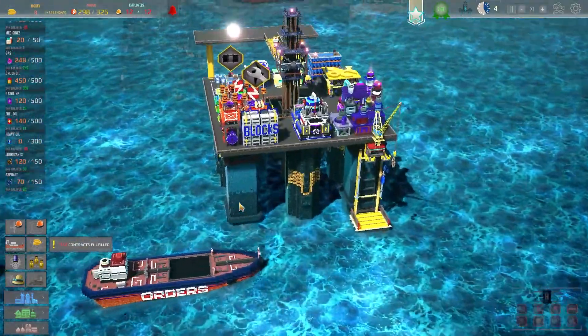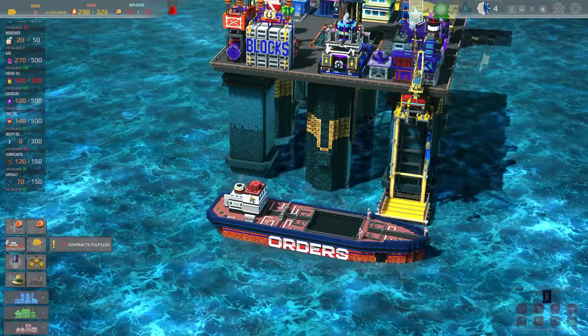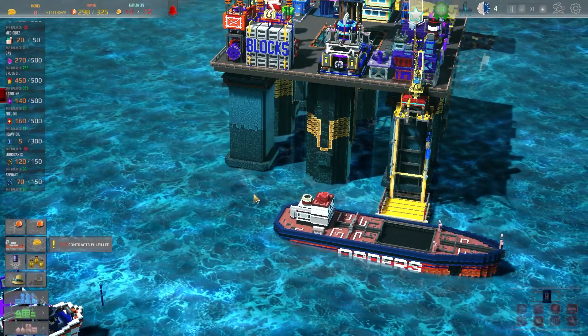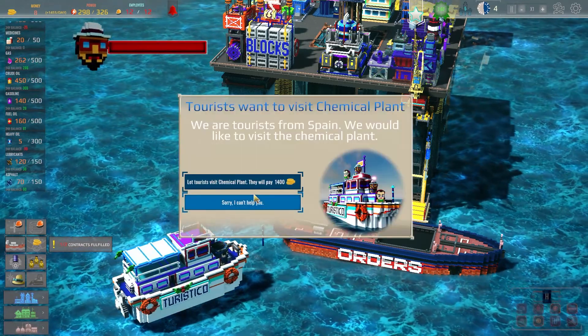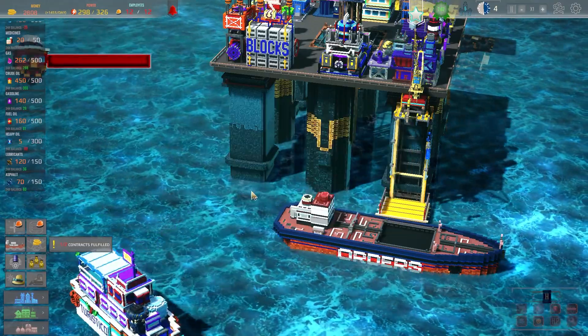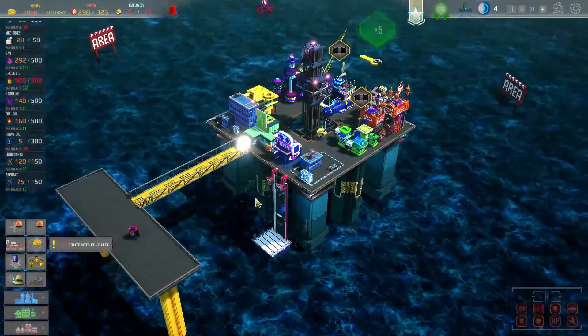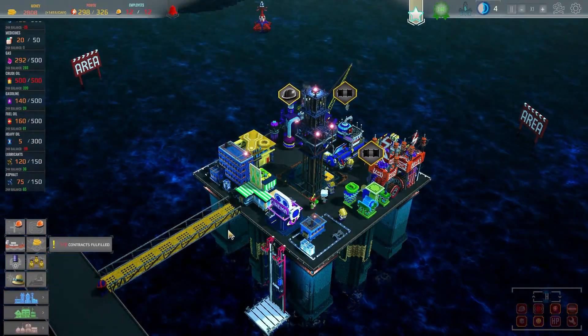Here comes our supply ship - good old HMS Orders, the classic ship, very useful - going to be delivering our food supplies and our blocks. You're more than welcome to come and have a view of the oil rig for 1400 gold. That was well worth the money.